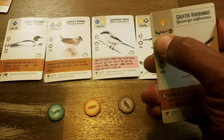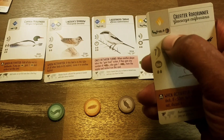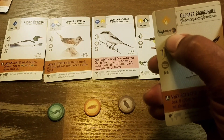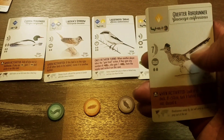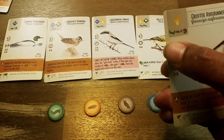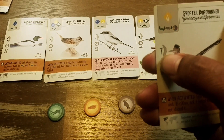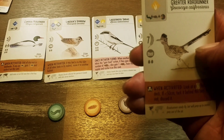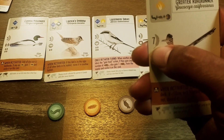This bird would need an invertebrate and a rodent. The wild symbol means anything — another rodent or a fruit. The plus sign means you need all these food tokens to attract the bird. If there was a slash, that would mean either/or. Anytime you see a feather with a number next to it, that represents victory points — this bird gives you seven victory points at the end of the game.